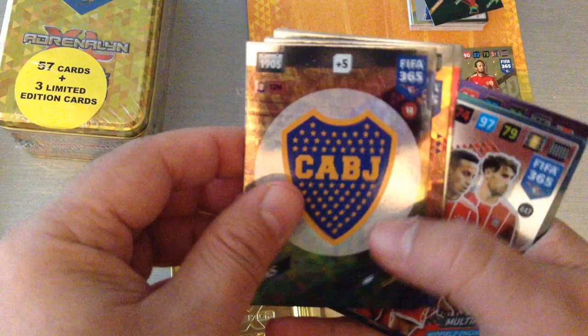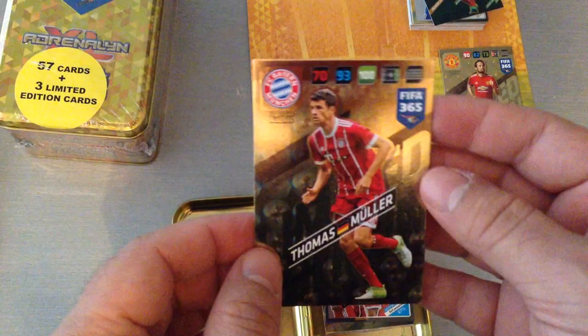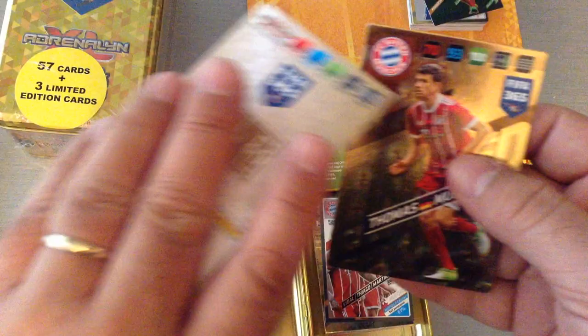Let's have a look at our first limited edition — boom — Thomas Muller, 193 and 70. And the second one — boom — Sergio Ramos. So these are the two that came in the mini tin.